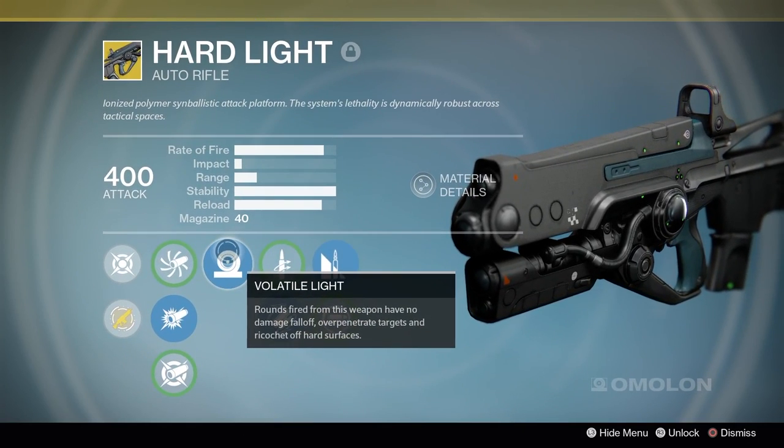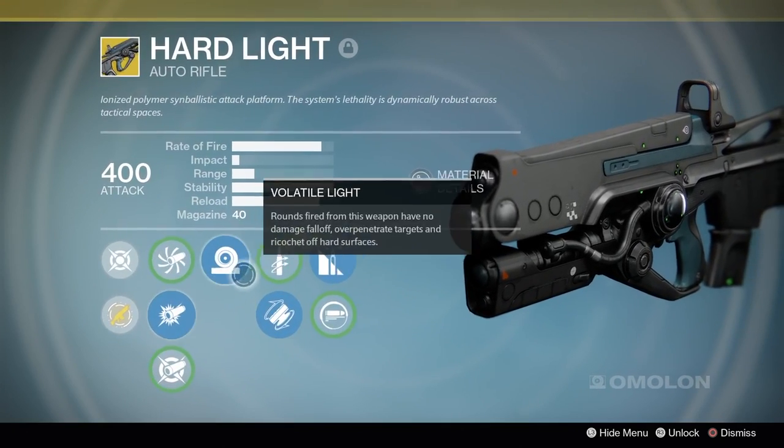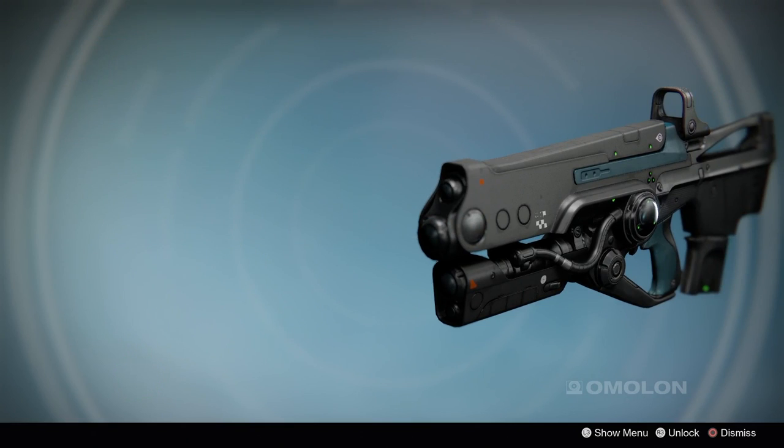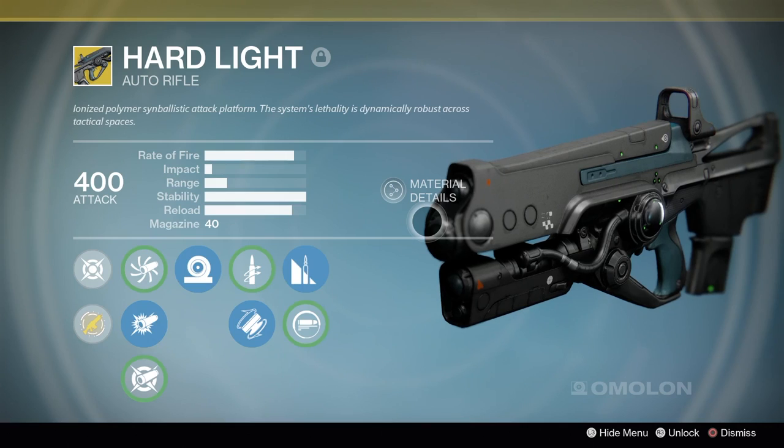That precision modifier isn't really too much of a difference. For the first half of this video we're running Accurized Ballistics to get that extra range and impact, and for the second half we're using CQB Ballistics to get the maximum stability roll, to see the difference and find out what works better.